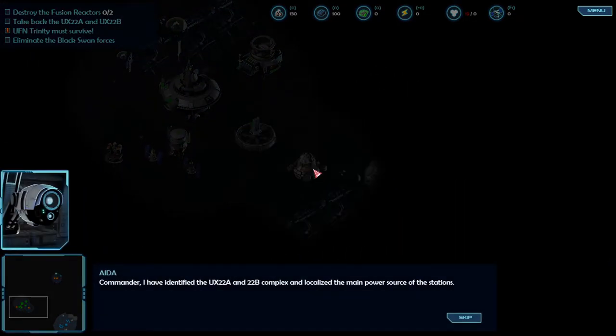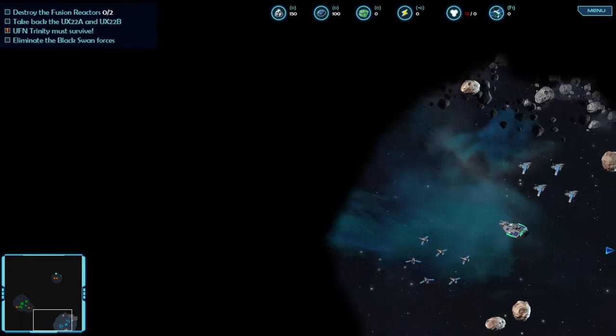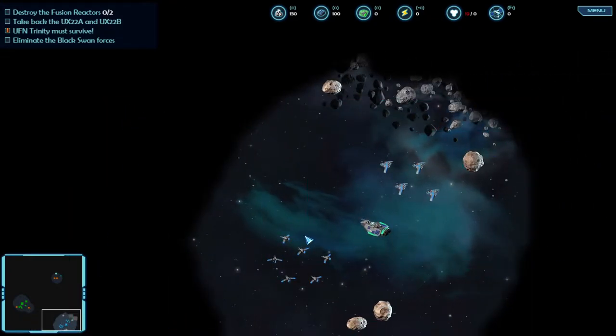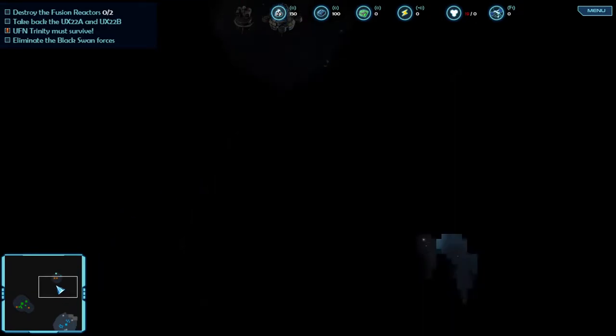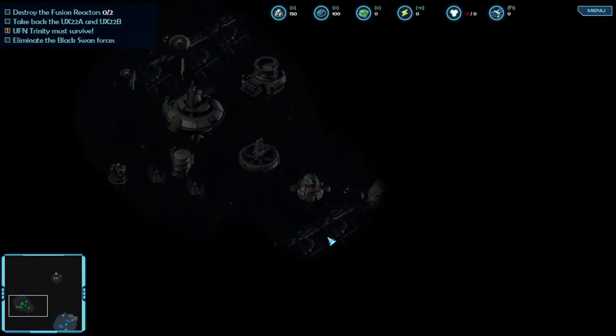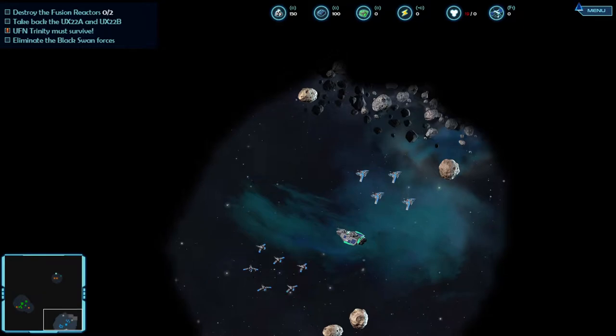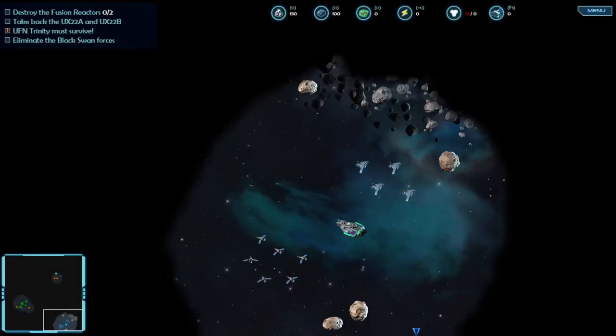I've identified the UX-22A and 22B complex and localized the main power source of the stations - those are the fusion reactors. Those are our top priorities. We take those out and we disable their defense grid. But I can't select my units for whatever reason. This doesn't work. Let's restart the mission.